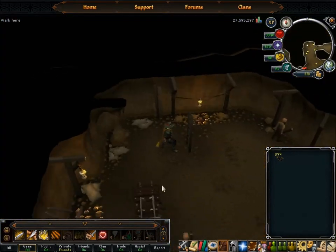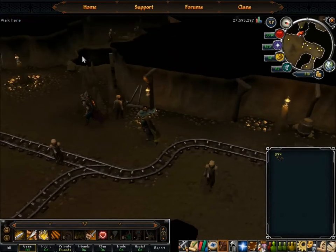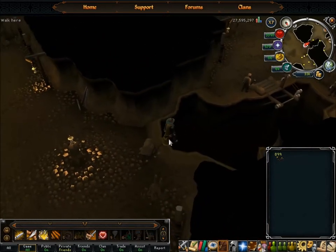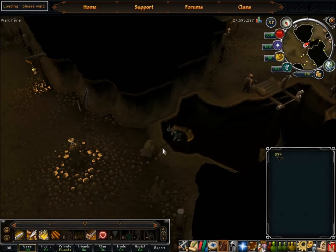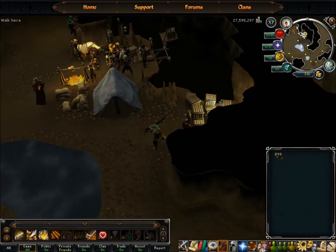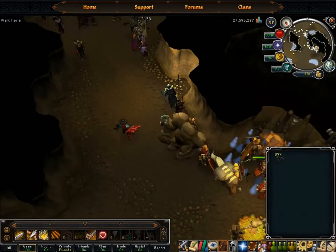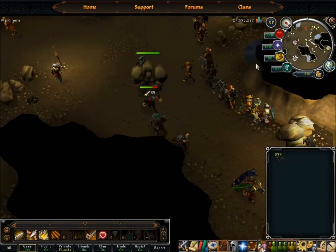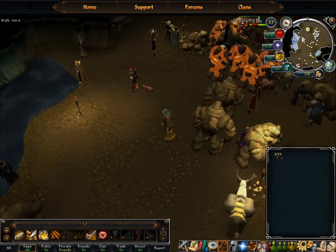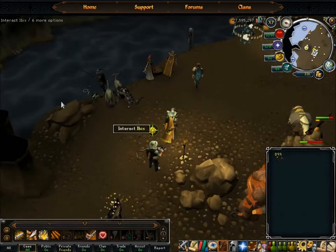There are a lot of people here - they're usually bots though. Go down the ladder, run over here, and there's a rope here. Just click climb down and you'll probably get a warning the first time - just say yeah, go down there. You don't need a light source or anything, even though it can be pretty dark depending on your graphical settings. This here is a bank deposit box, so when you get full on Rocktail you run over there. Don't worry about all these big living rock creatures - they're aggressive towards everyone, but there are so many people down here that you're not going to get attacked too much.